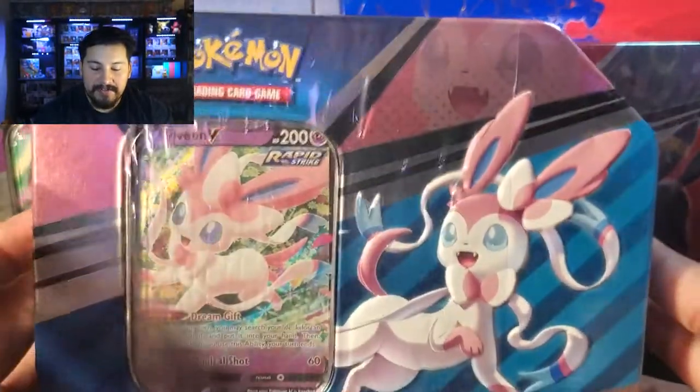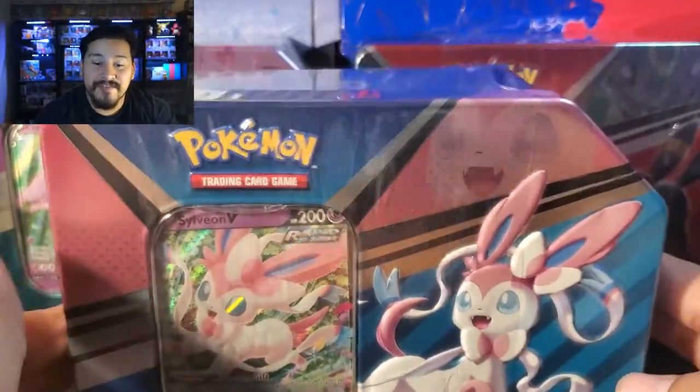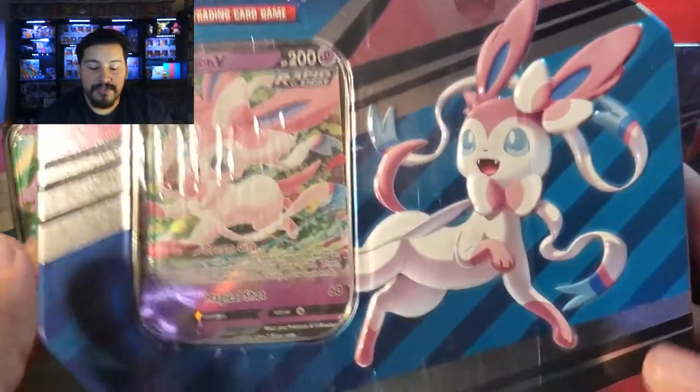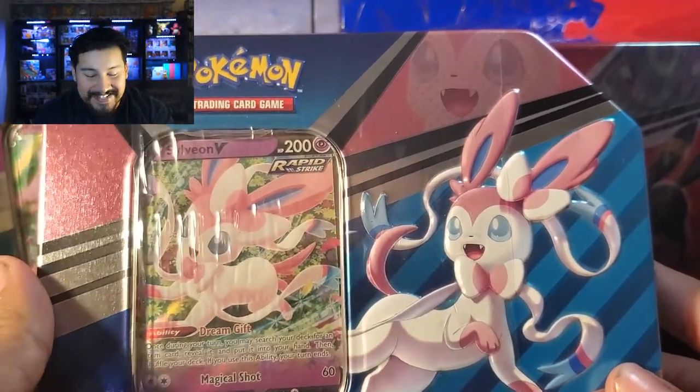Welcome back to the channel. Hopefully you guys are having a great day today. We will be opening up our Evolution 10s. Now, there are three of them: Espeon, Umbreon, and Sylveon. This just released this past Friday. I snagged up all three and decided to showcase all three of them for a video, so we'll see what packs are inside and see if we get some Evolving Skies.